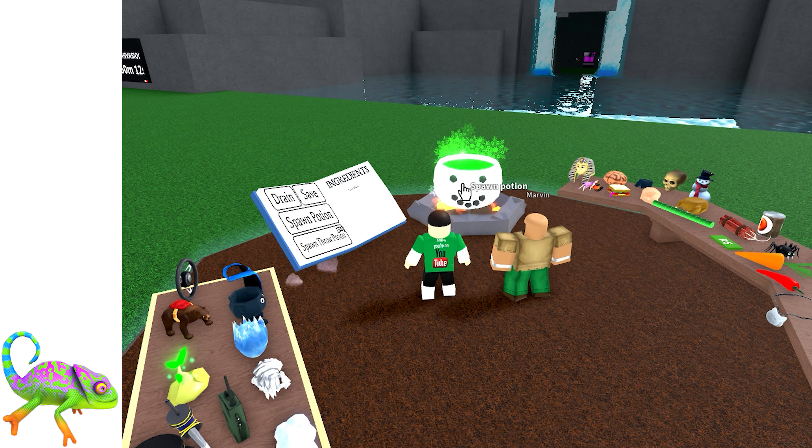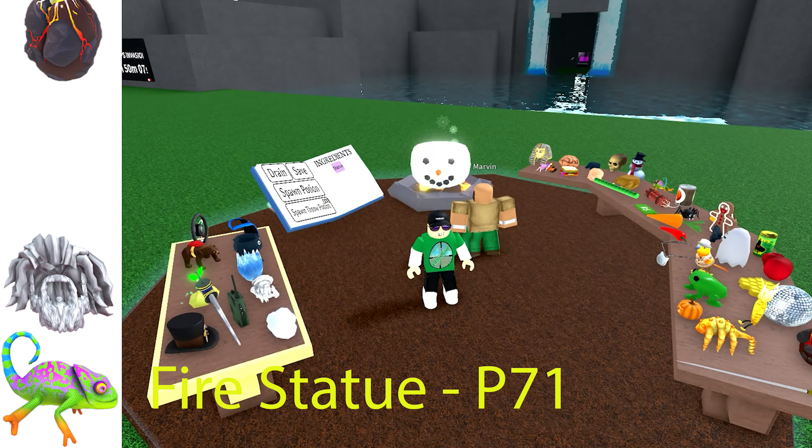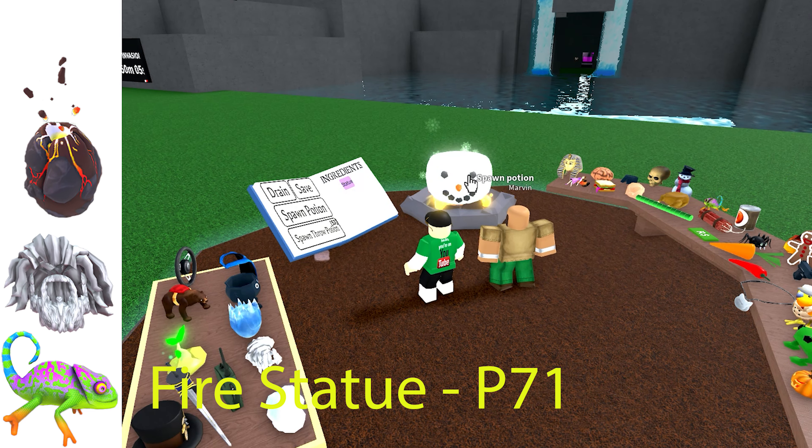This is another statue potion — a fire statue. But this time it makes your head burn. Drink it and stand near someone. Use chameleon, beard and egg kana.